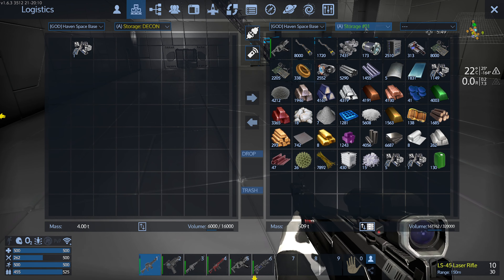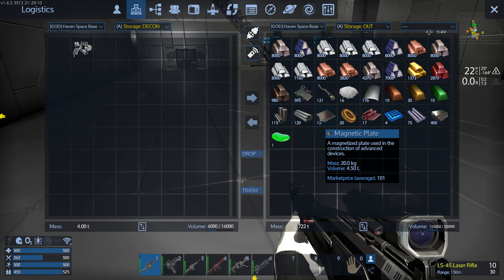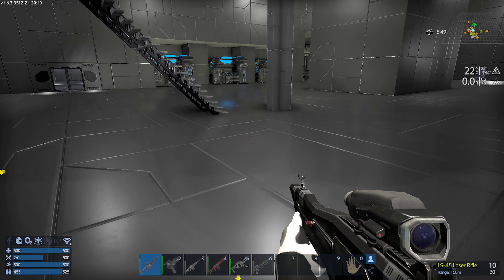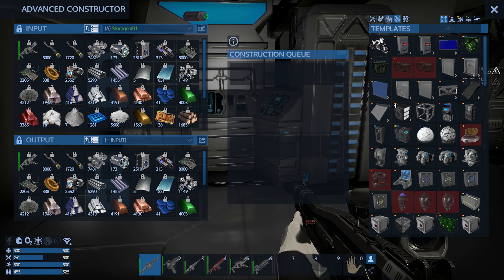Not only that, you get some things I've never gotten yet. Look at this — magnetic plates. A magnetized plate used for constructing advanced devices. I assume eventually we're going to make those anyway. I don't even know if I can. It's probably magnesite, which I did find on a planet before.